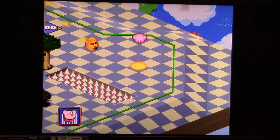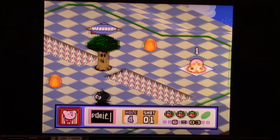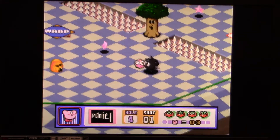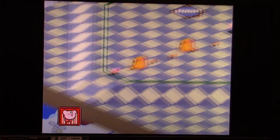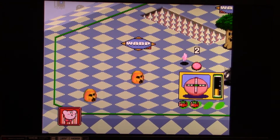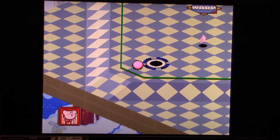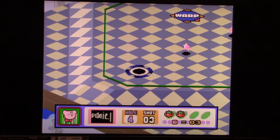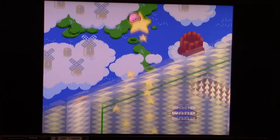Moving on to hole number four. Now there's a warp pad right here — it basically takes you to another certain point on the map. And I just got hit by that enemy right there. Each time you actually take a shot, Kirby loses a bit of health. You've got to pay attention to your health meter each time you take a shot, because if you run out of health, then you'll lose a life. So we got in the hole in three shots right there. That's pretty good.